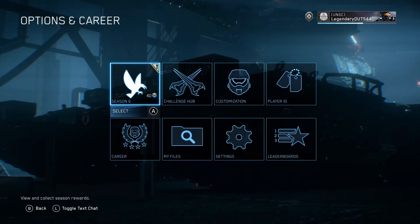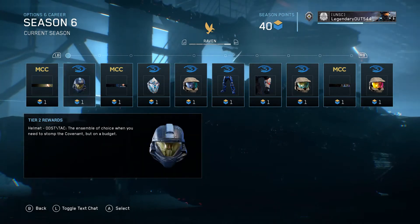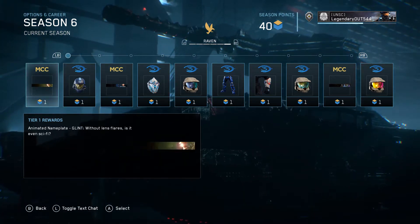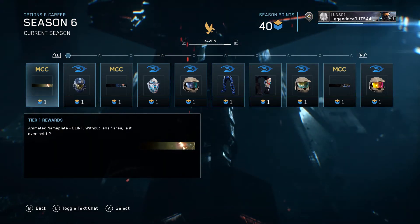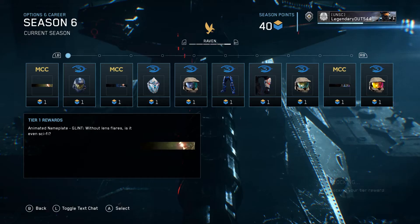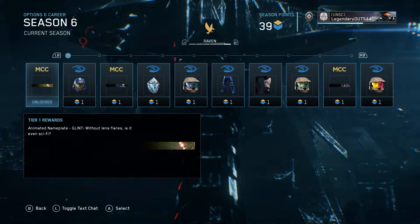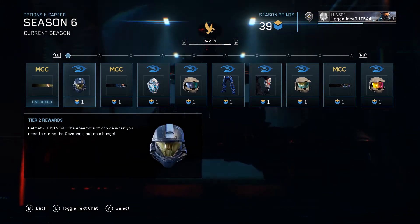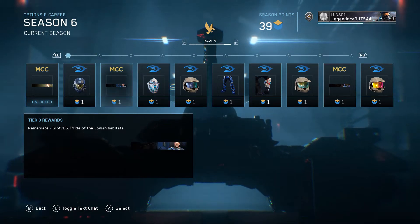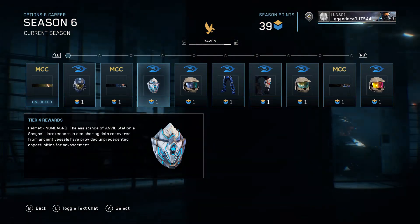Alright, so with that being said, Season 6 is here and it looks really cool. So, animated nameplates now — a Master Chief animated nameplate. That looks cool. For Tier 2, you get an ODST Helmet, then an emblem art item.